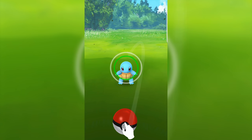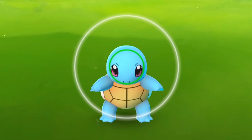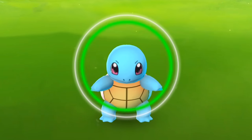Before you throw the Pokeball, let's take a look at the circles currently on Squirtle. The white circle indicates where the ball must land in order to capture the Squirtle. The green circle, which is changing size, indicates how easy it will be to capture the Squirtle when you land a hit. Basically, the smaller the green circle, the higher your chances of actually capturing the Pokemon, so it's best to try and time your throw appropriately.